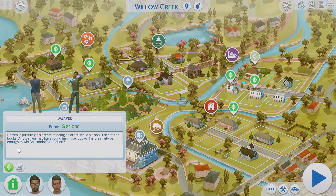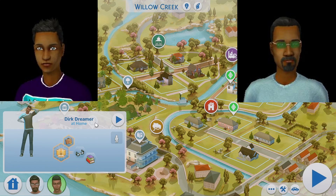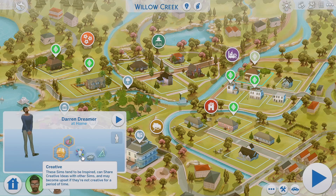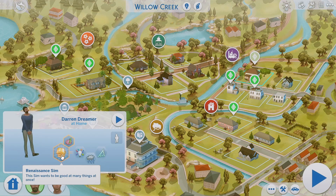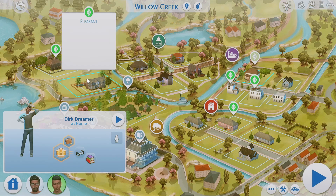Over here in the back of this neighborhood we have the Dreamer family. If you know who Dirk Dreamer is — he's actually in The Sims 4 Get Famous as a townie. This is his Sims 2 version, and this is his father Darren Dreamer, who is a painter in The Sims 2. They added creative, gloomy, and perfectionist traits, and he has the Renaissance Sim aspiration. Dirk is a teenager just like in Sims 2, and has the mansion baron aspiration. Dirk is also a bookworm and a geek — he was very smart in The Sims 2.